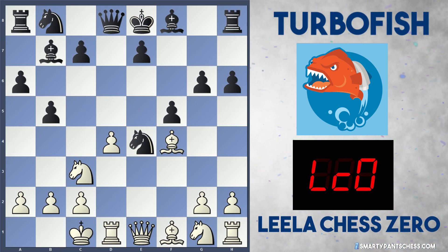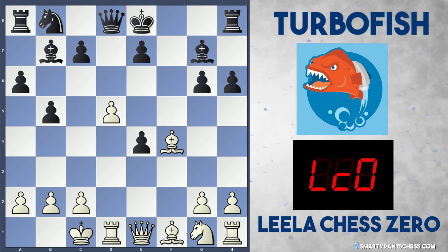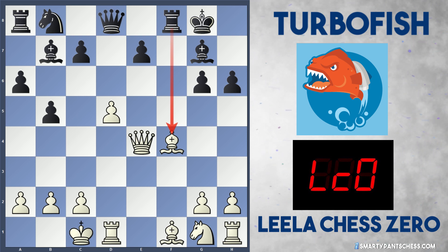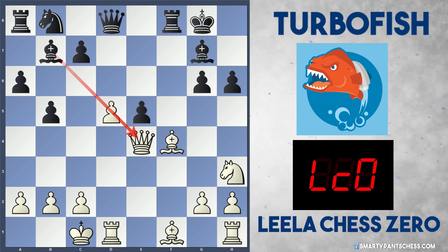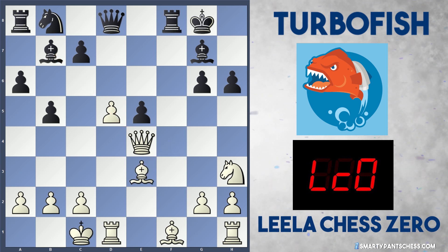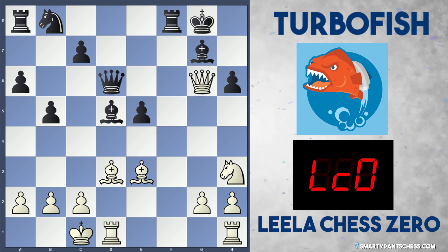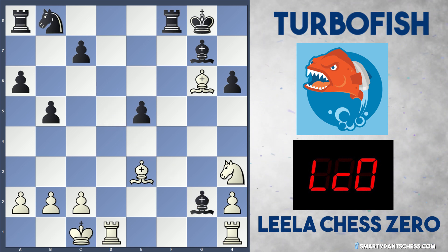In the game Leela played d5, and Turbo Fish played Bg7 hitting the knight on c3. Leela takes on e4, f takes, and now Qxe4 — Qg6 is threatened with check so black castles, hitting the rook on f4, so the queen can't move because it's guarding it. Nh3 may have been an option to protect the bishop on f4 and hit g6 again. But black can play the clever move e5, because the d-pawn is pinned, so en passant is an option. White's best is to retreat the bishop to e3.